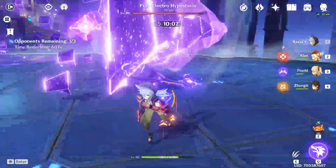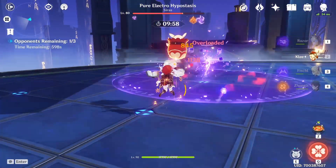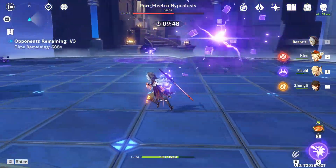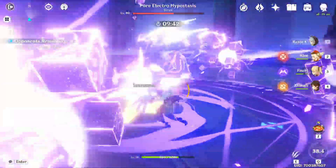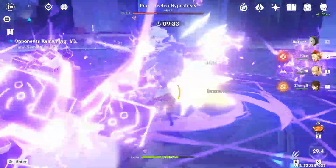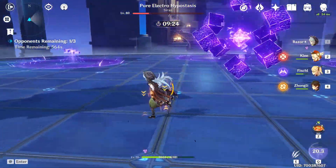I'll wait for the right moment to ult with Razor. When the boss goes to the middle, that's one of the attacks that takes the longest time, so that's when to use Razor's ultimate. It's immune against the wolf's attacks, but the benefit is that Razor gets a faster attack speed — that's the only reason to use his ultimate here, just for the faster attacks.